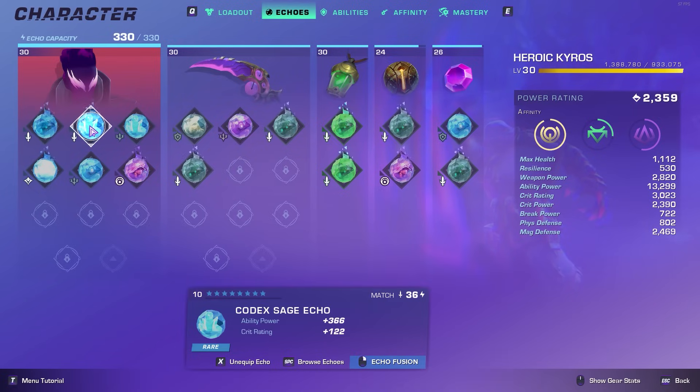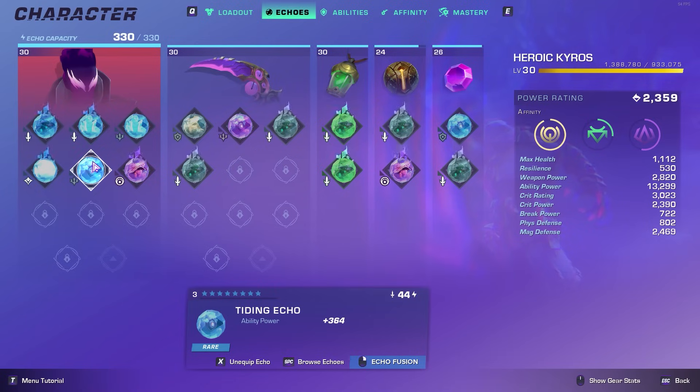Instead of running the Shoal Bellhorn or another Hollow One — because I wouldn't be able to afford the echo capacity — I'm running a Codex Sage Echo instead, which gives a high amount of ability power with a good chunk of crit rating. I have another Codex Sage Echo as well, so I'm running double blues. Then I have the Hollow Queen Echo, another blue, and a Tiding Echo which is very cheap. I had to put a blue Tiding here instead of a purple to keep my Goblin Seer Echo.